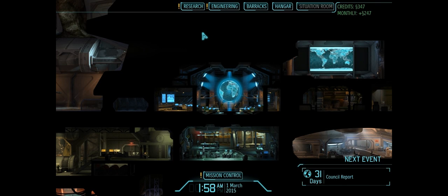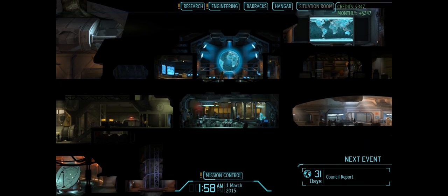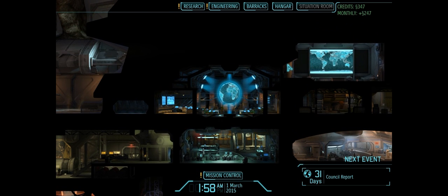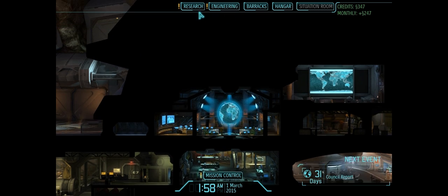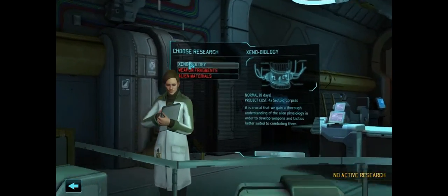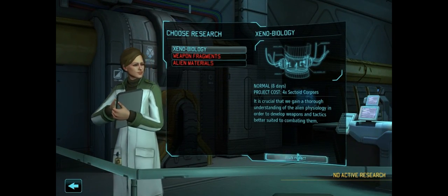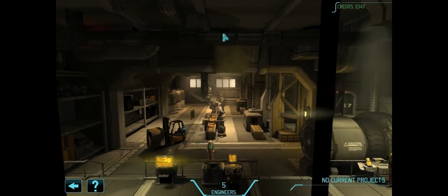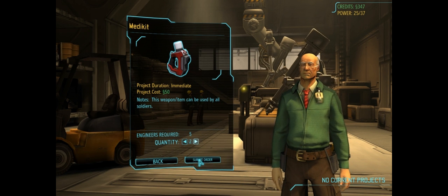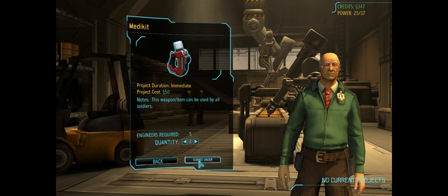Hey everybody and welcome back to Northernlion Plays XCOM Enemy Unknown. We've had some weird technical issues since the last video. Apparently those first two missions, it didn't actually save. I've done some rigorous testing. We're in a new game and it has saved. The only difference is I've named my players exactly the same thing, and we start our research projects going for Xenobiology the same way we did in the other saved game. The only difference is we're one mission behind — we've just done the initial tutorial mission.